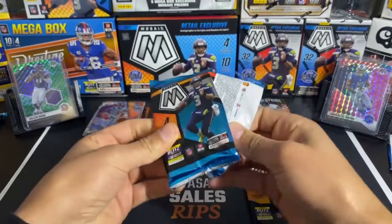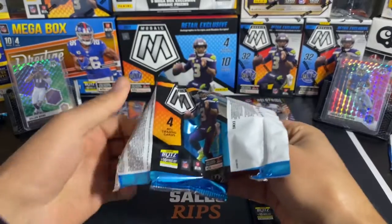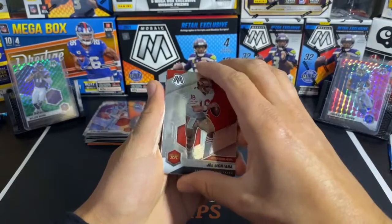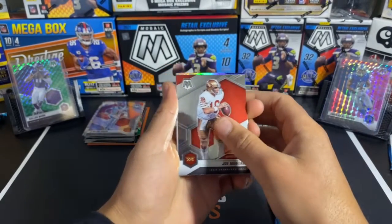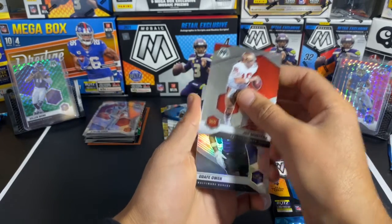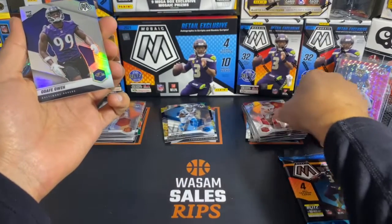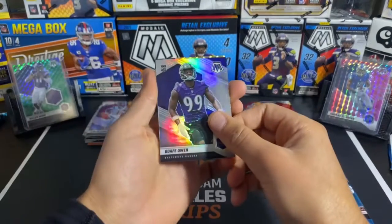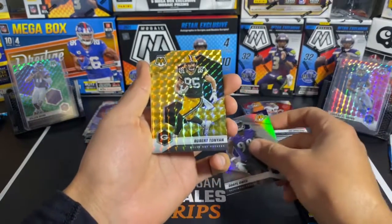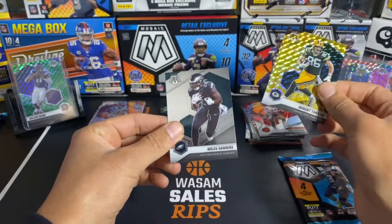Two packs left — come on, give me something good. We have a Joe Montana. We got looks like a silver back here. Baltimore Ravens rookie. And we have a mosaic of Green Bay Packers — Robert Tunyon. And Miles Sanders. We're getting a lot of — this is a dud box right here.